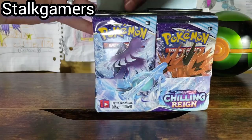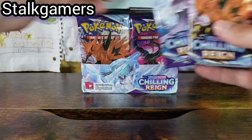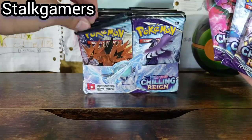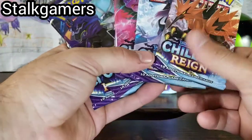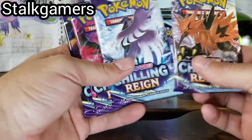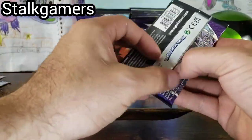Here we go. All of our arts, let's check out these arts. Ice Rider, Night Rider — oh there we go, all the arts. Ice Rider, Shadow Rider, Ball Trace, Articuno, and Zapdos. Let's open these bad boys up.